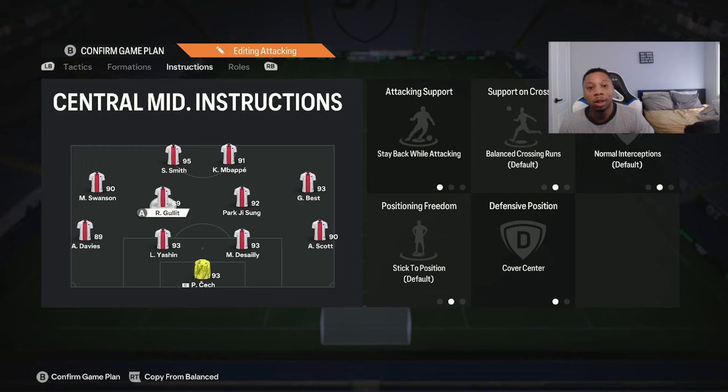For the center mid, you probably want one that is a stay-back type — like a full CDM with ball winner and hold position. I keep them on stay back, cover center. You can have two destroyers, just keep them both on stay back cover center. I have Park G here — I used to have Sawa. When I had Sawa on hold position I had them both on stay back cover center. Since I got Park G and he's more attacking, I've had him on balance cover center because I've been enjoying one of the center mids going into the attack. It's all about preference — two weeks ago I was using Sawa on stay back cover center, now I'm using Park G on balanced cover center.